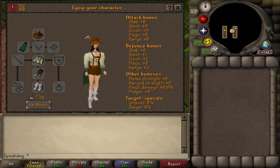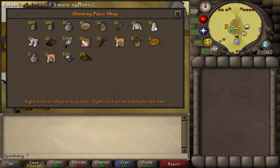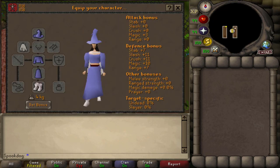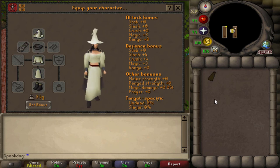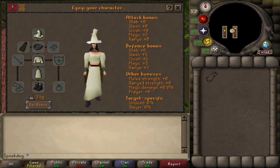This is the lederhosen outfit with beekeeper boots or desert boots and a green Fremennik cloak. It's better if you have white mystic boots because then it looks like you're just wearing knee-high socks. This is the blue set from the gnome stronghold with desert boots and the legends cape — I really like this color combo. Maybe this one isn't that appealing to most people, but I like it — it reminds me of coffee. The cape, collar, and boots are from the birthday event and the rest is from the gnome stronghold. If you don't have the birthday event, you could use a brown Fremennik cloak.